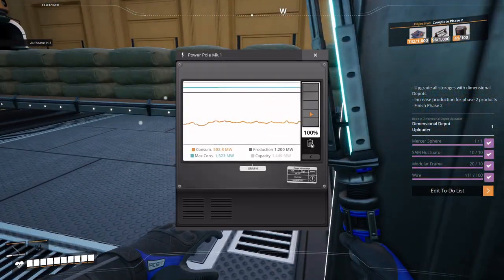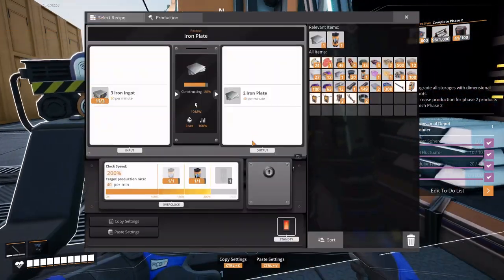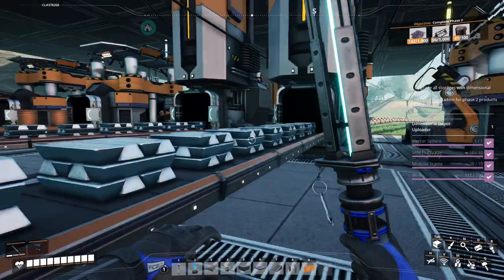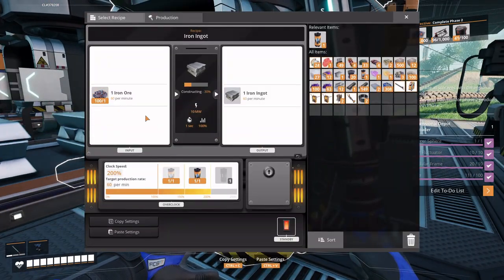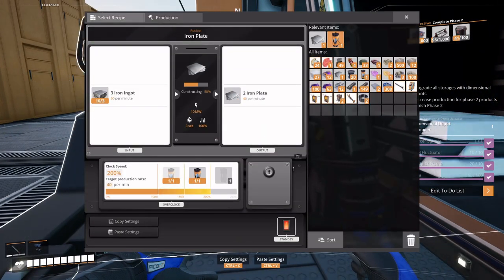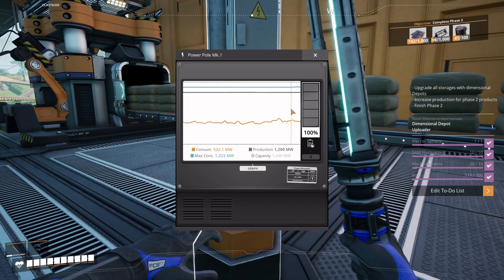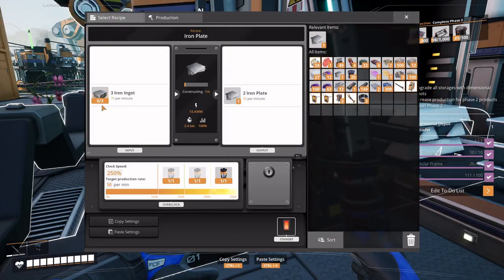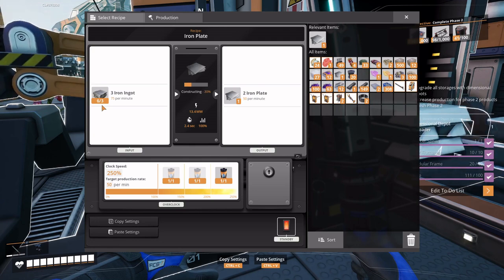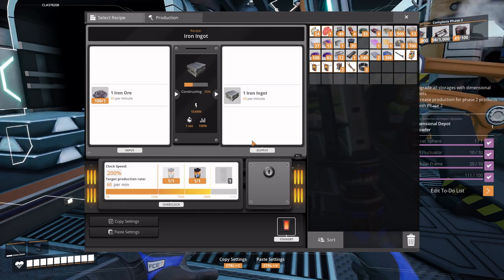Let's look at our power — power's good, we have one battery maintaining this, so we can probably start ramping up production. You're still good at 60 per minute, 40 per minute, it's gonna be 50 per minute probably. Let's look at our consumption — just went up a little bit, we're good. You are keeping up, kind of — yeah, you're keeping up.